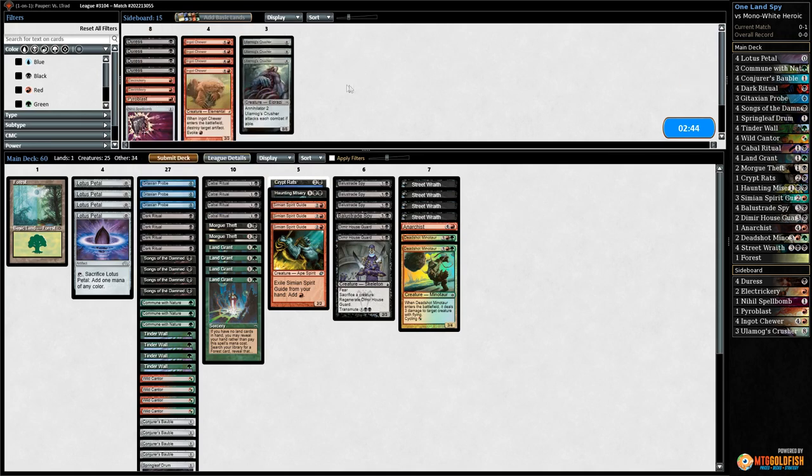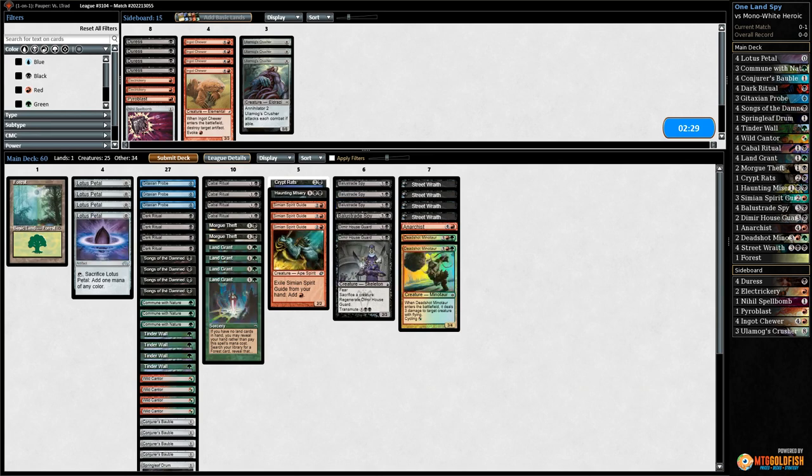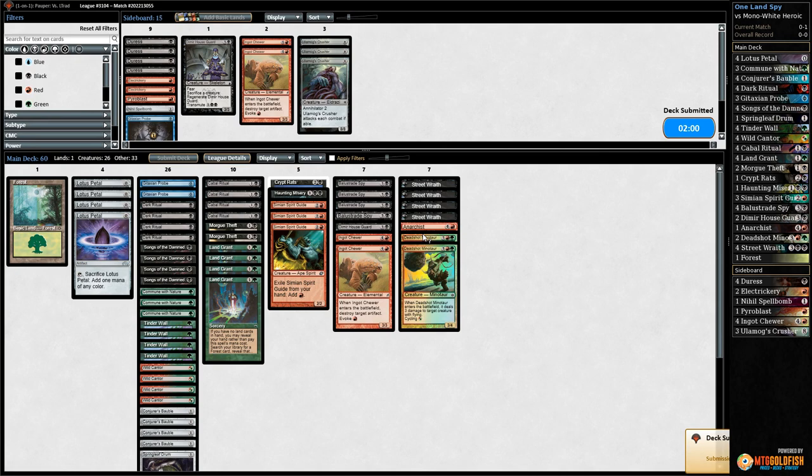We sideboard: go down a Dimir Houseguard for an Ingot Chewer and down one Probe for another Ingot Chewer. The deck can work — we got a bit lucky having Haunting Misery in hand without needing to go through the full Morgue Thief/Anarchist loop. Game three opens with an incredible hand: Spy, Song of the Damned, Tinder Wall — we just need to find our Forest. We top-deck the Forest off Wild Canter and it was one out of 52! Now we should have a turn three win.